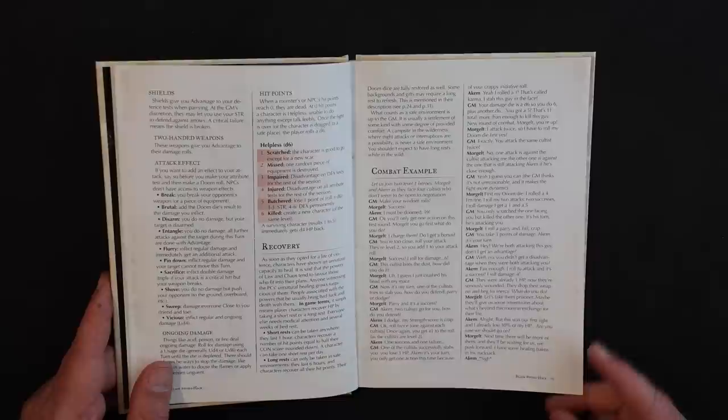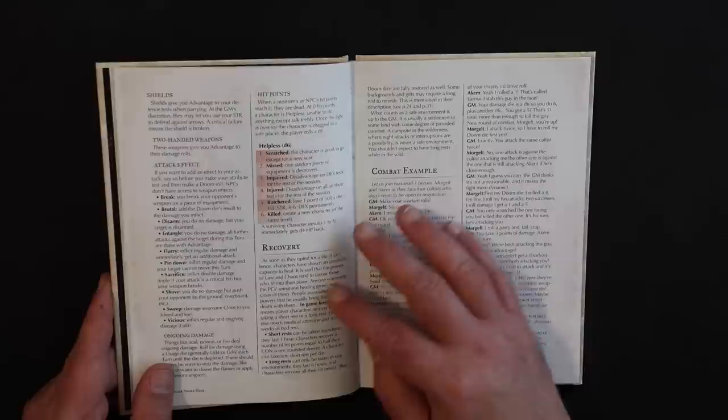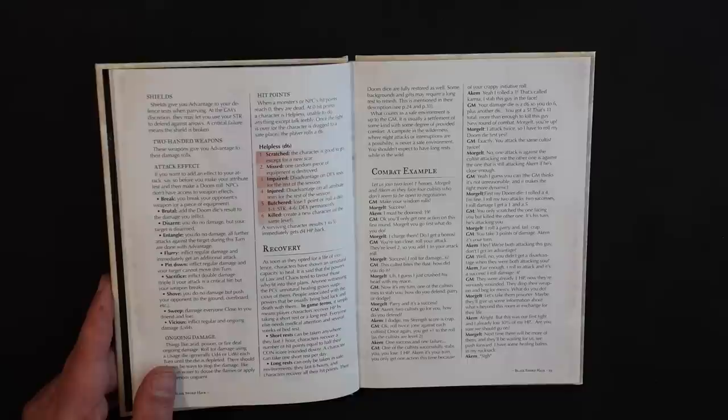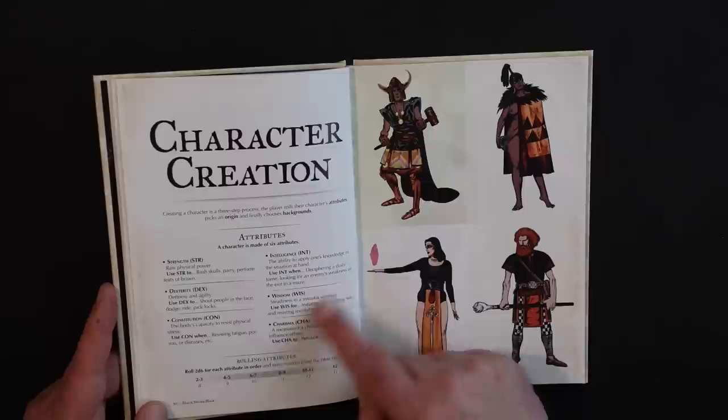Hit points: when you're reduced to zero, you become helpless. You toss a d6, and on a six you're killed. On a one to five, you suffer an impairment of some sort and pop back up with d4 hit points. I'm not crazy about this mechanic or short and long rests — I prefer death at zero hit points. A one in six chance of being killed isn't that deadly, though I prefer this to the D&D death save system, because at least your character can get up and do something.